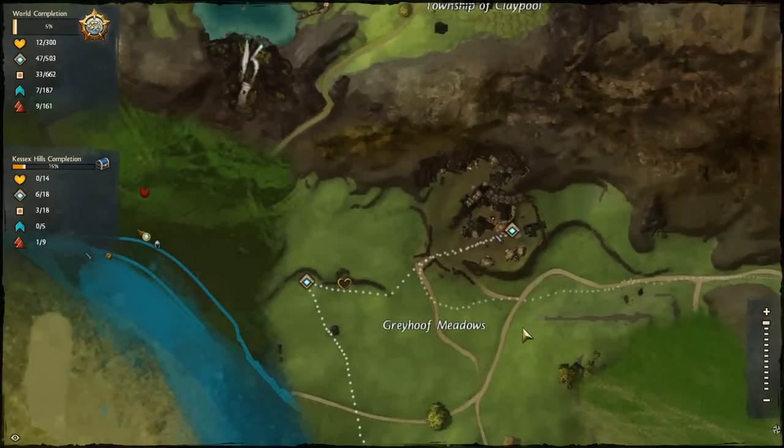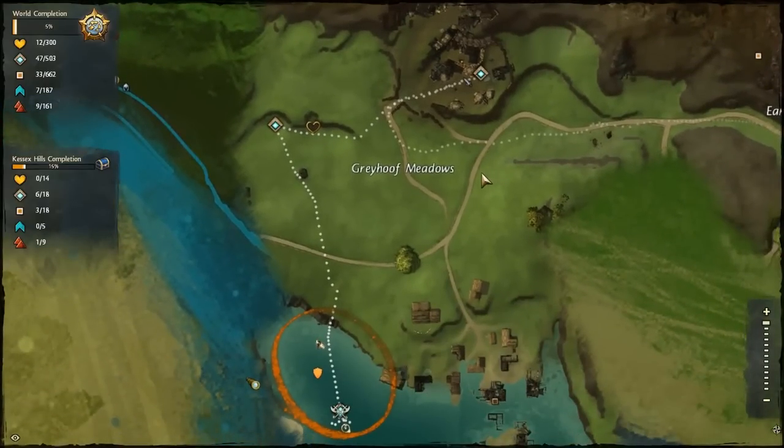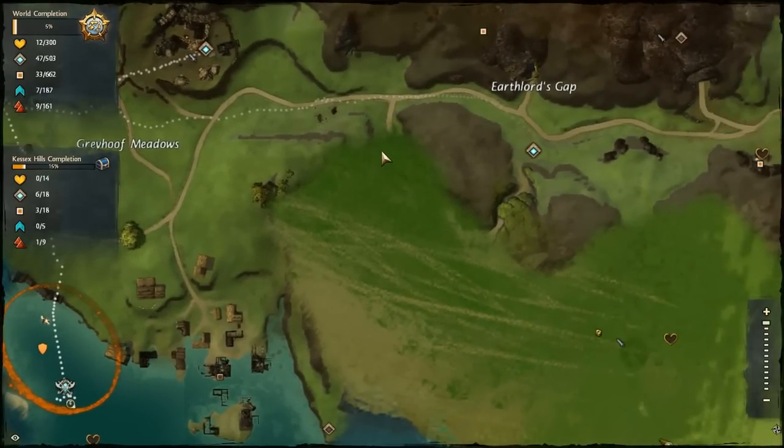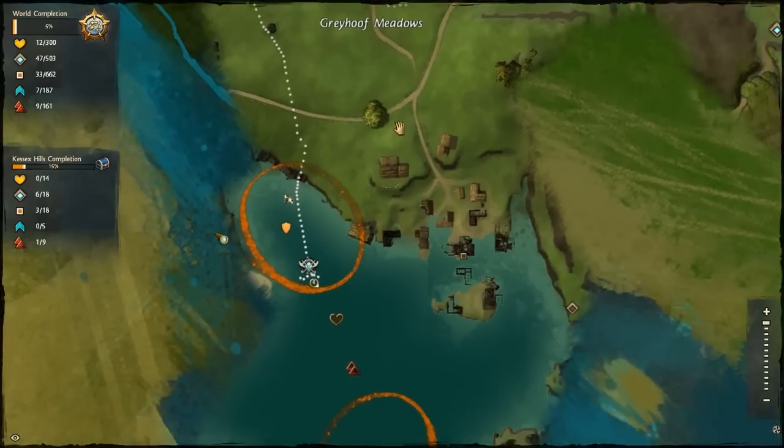All you want to do is head down to this side, keep heading south, and aim for this little passage which will let you through the mountains and down to this area. I advise you to be at a high enough level — about level 15 — to survive. There are quite a lot of mobs: hunters, creatures, and all sorts around this area. Either get into the water and swim down, run past them, or if you're feeling strong, battle your way through, but it does take a while.